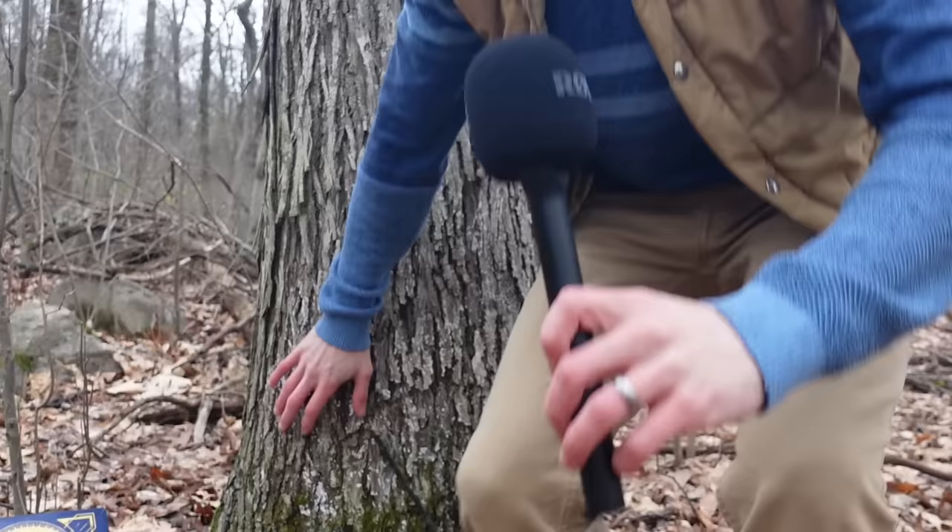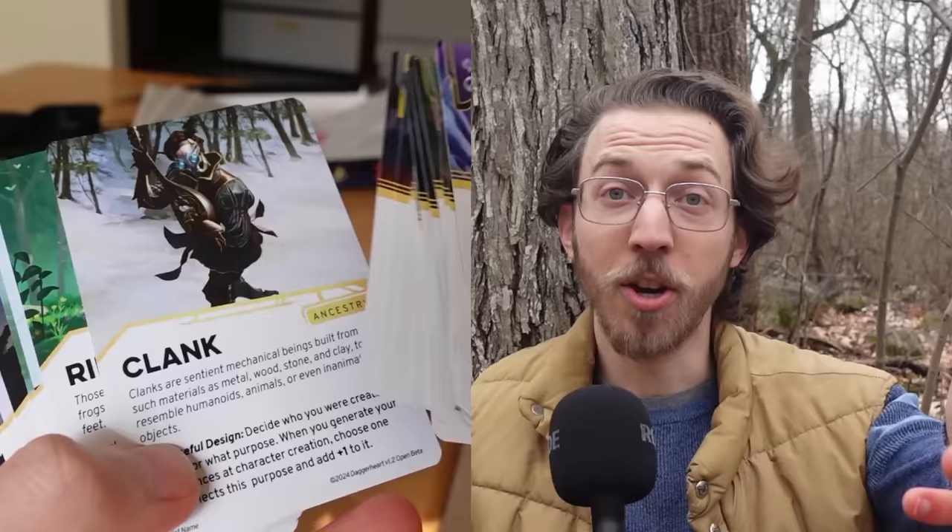Anyway, despite the Daggerheart open beta playtest containing over 600 pages of material, this reviewer box was a much smaller package with exactly what I wanted and really exactly what you need: one-pagers on character creation, the basic rules and equipment, pre-generated characters, and the cards so I didn't have to print them all out. I just wish more people had access to the materials organized in this way, because it was much easier to flip through and get to the fun part. But before I talk about the fun and less fun parts of my home group session, we should address the other elephant in the Daggerheart room — our other big claim and question: is it fresh?